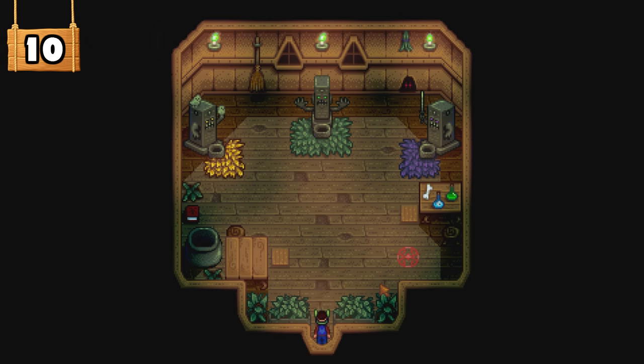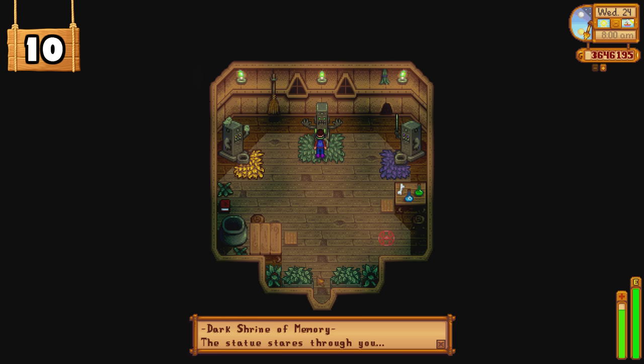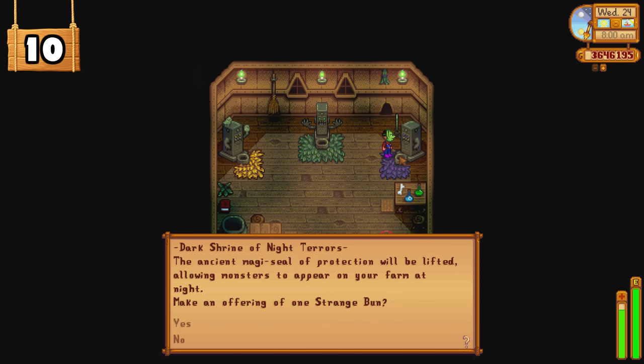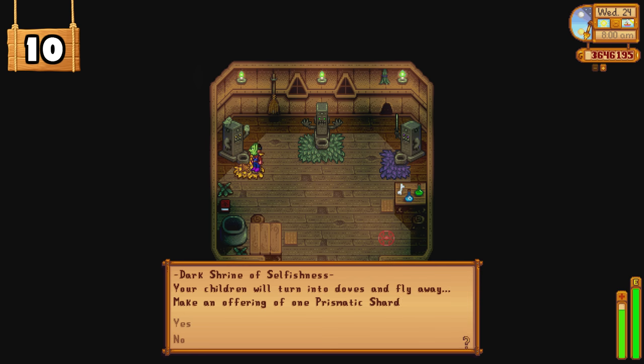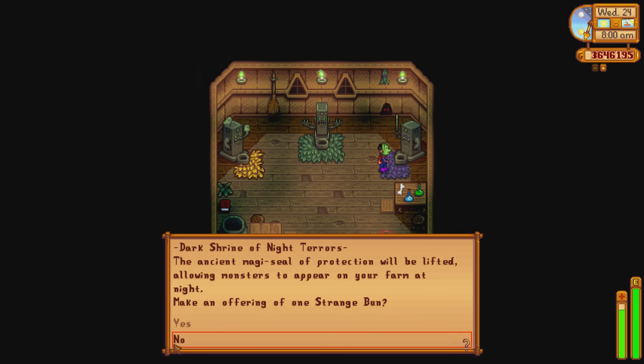Once you unlock the Witch's Hut, there will be three free shrines available to use: the Dark Shrine of Memory, the Dark Shrine of Selfishness, and the Dark Shrine of Night Terrors. The Shrine of Memory costs 30,000 gold to use and will erase a divorced spouse's memory, making it seem like you were never married — their hearts will go back to zero and they'll never even know you. The Shrine of Selfishness allows you to turn your children into doves, which is permanent removal. All you need is one prismatic shard. The last shrine, the Dark Shrine of Night Terrors, allows you to toggle having monsters spawn on your farm. It works for all farm maps including the Wilderness farm — all you need is a strange bun.